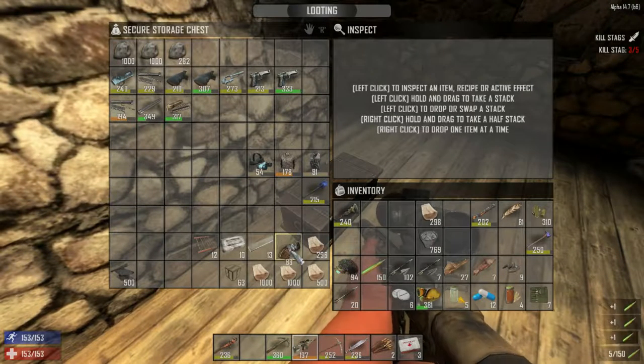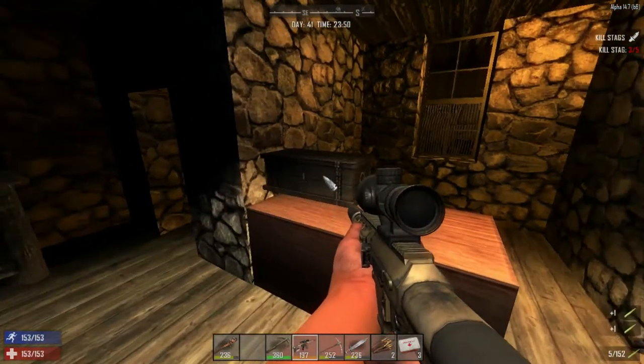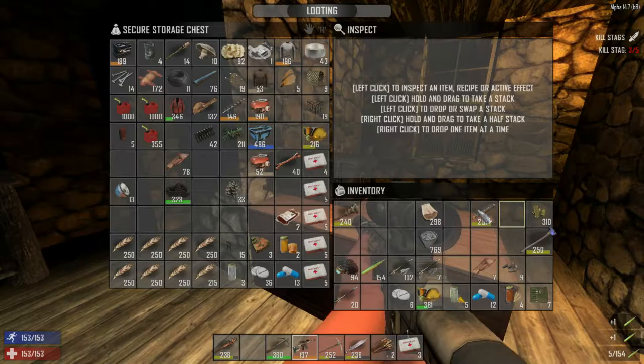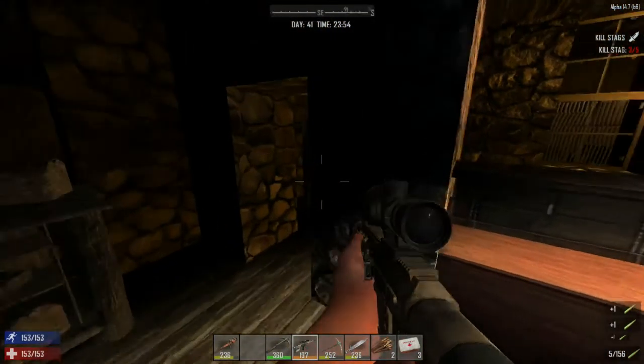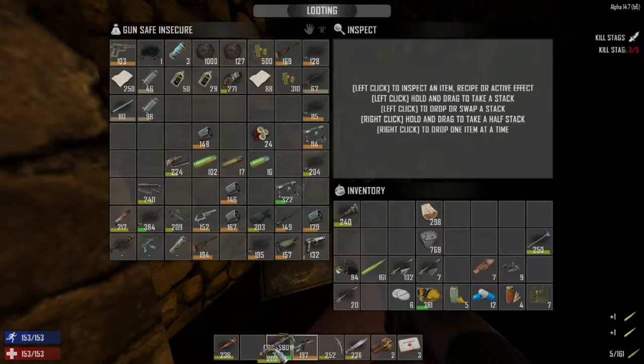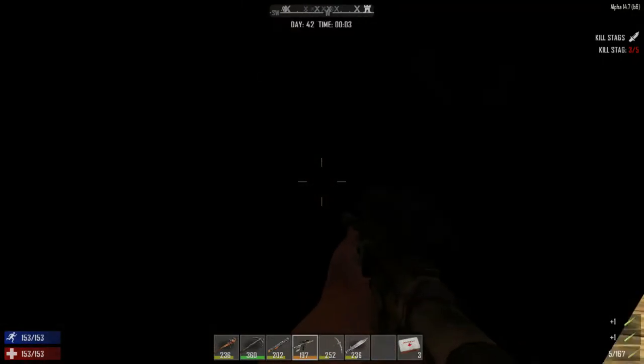I didn't do any inventory management last game but that's fine. I want to use that as fire. Let's throw this cloth and stuff back in here — that's where it belongs, along with the leather and the feathers. I'm collecting the nests mainly for the eggs, for food. This looks like we should be using the blunderbuss as well. This is our lineup of weaponry today.